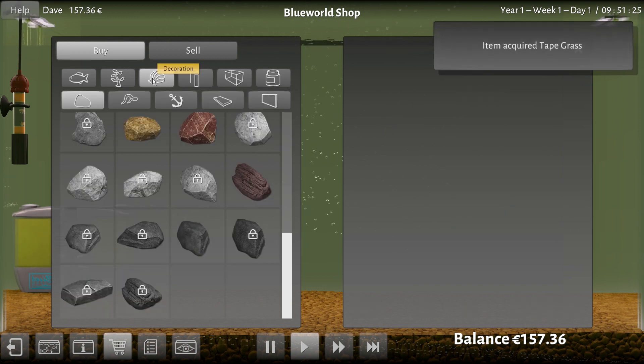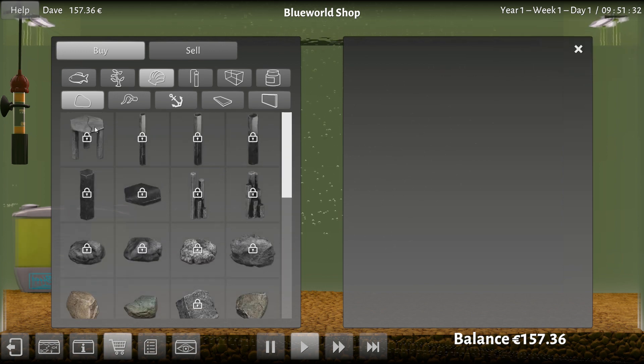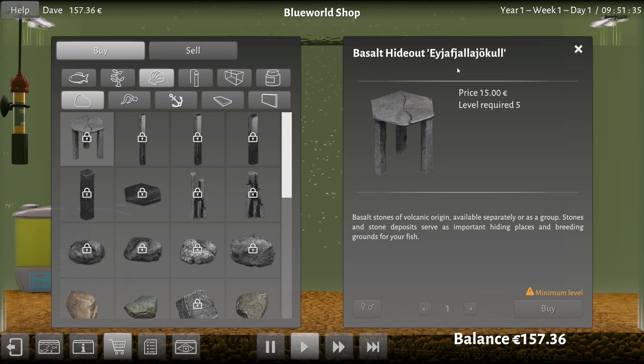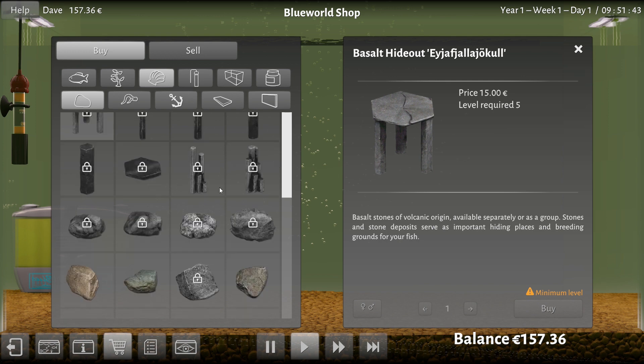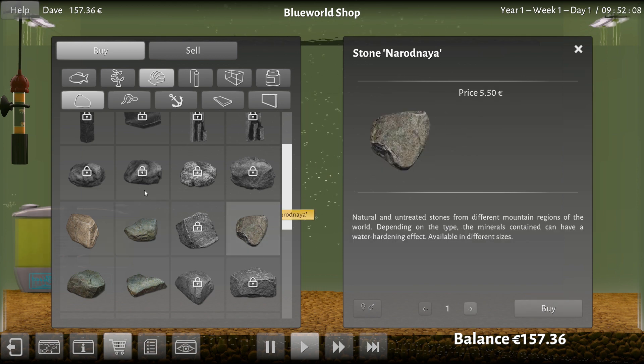Decoratives — here we go. Rocks. Everybody likes rocks in their aquarium. What do I want? There's a little table-y thing — a hideout something. I'm not even going to attempt to pronounce that word, but it kind of looks a little Stonehenge-y. But I don't have the minimum level to buy that. I think we're stuck with basic rocks. Really? It's 8.50 for a rock? I can go out in my backyard and grab a few of these. I literally have this rock in my backyard and it didn't cost me 8.50.